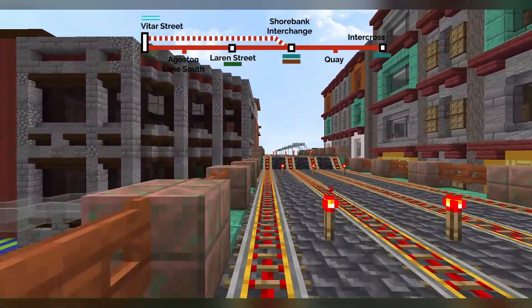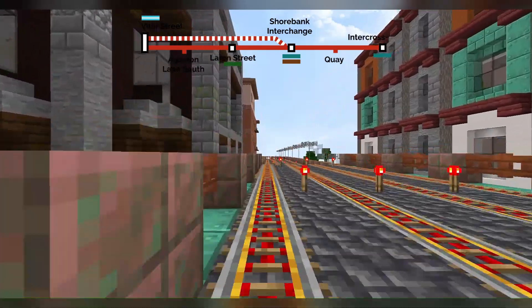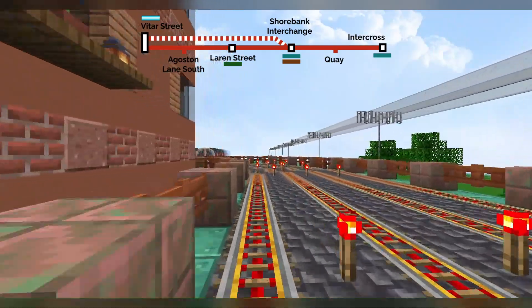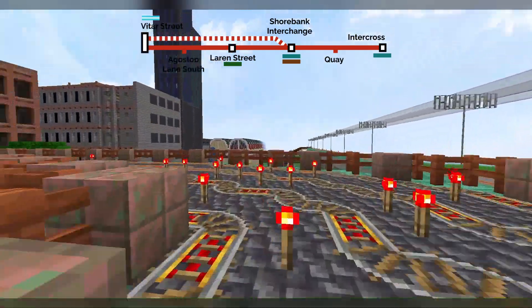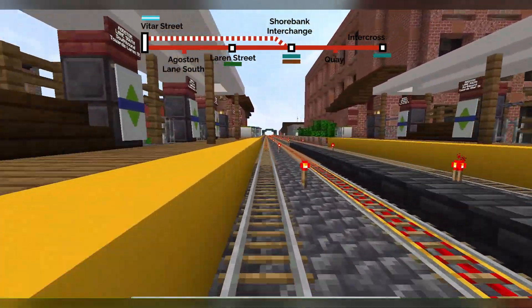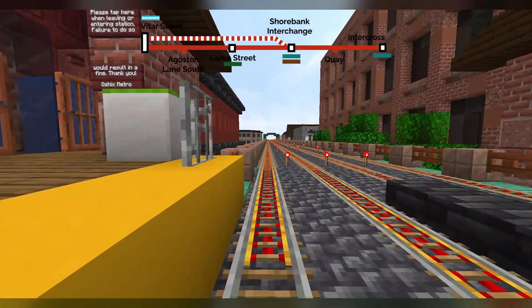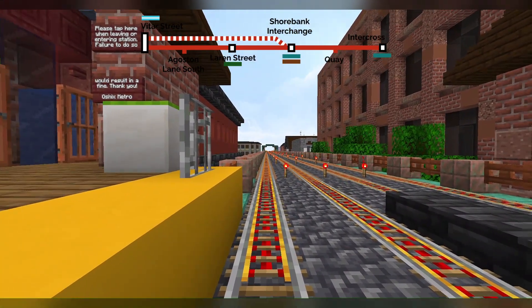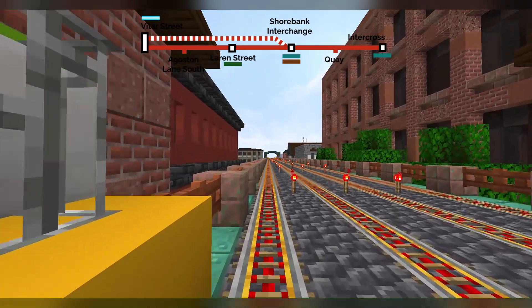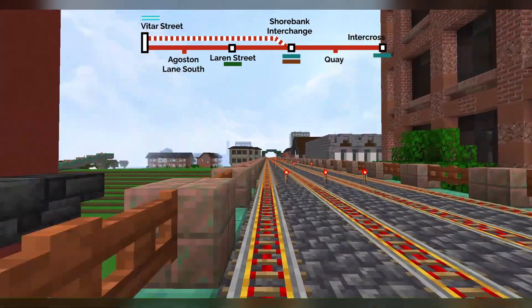So we've just left Vitaria Street and we're heading south now. You can see those overhead electric wires on the right-hand side — that is for the Cross Urban Railway line one, which currently only runs from Vitar Street to Imperial Central. And we'll be arriving at Agustin Lane South — here we are. This station doesn't actually have ticket barriers; it's not very well used. Doors closing. As you can see, express trains do not stop at this station.